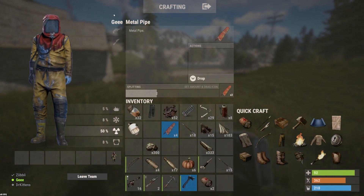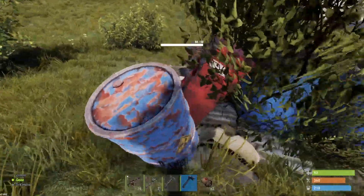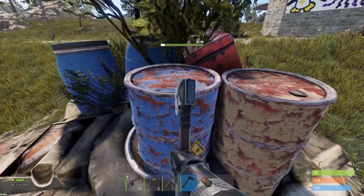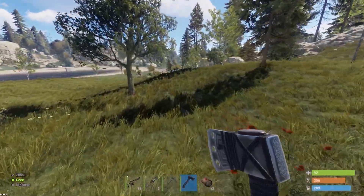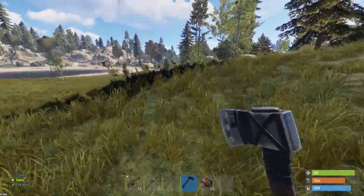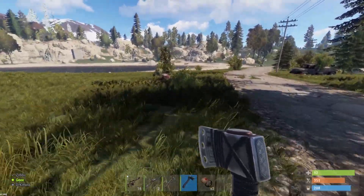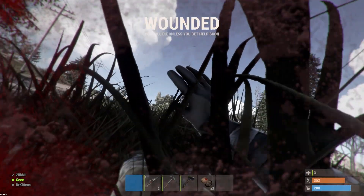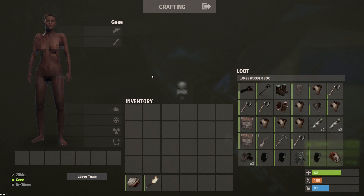Breaking boxes gives you blueprints and components that you can break down into scrap. Keep a lot of the components and materials to craft other items. You probably don't need tin roofs or sheet metal roofs — you can scrap those since they're really good for scrap. Following the road, as you can see, there's a whole bunch of barrels and cars along here. Grabbing those is probably the best thing — just run along the main road. There's a guy here... and he got me. Collect the stuff through barrels and bring it back to base.